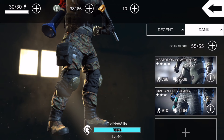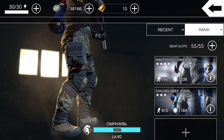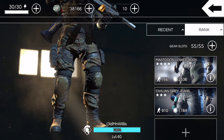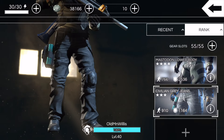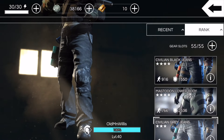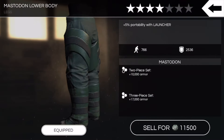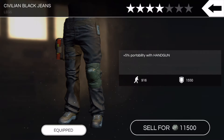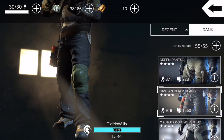We'll show you the pants and call it a video. We got the Civilian Grade Jeans, my only three-star piece of gear, a little bit of portability with handgun. Got the last piece of the four-star Mastodon set, a little portability boost with launcher. Got the Civilian Black Jeans — perhaps the best four-star piece of gear there is. You can zip around the map with your KG18 while rocking these.